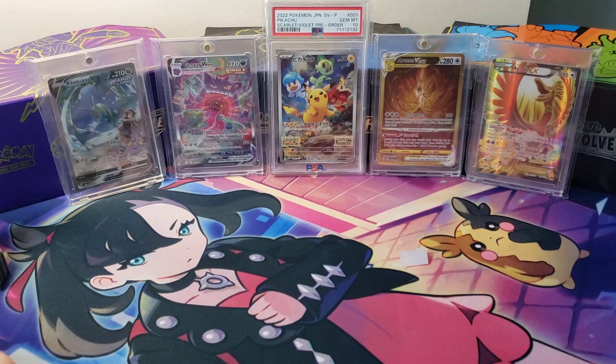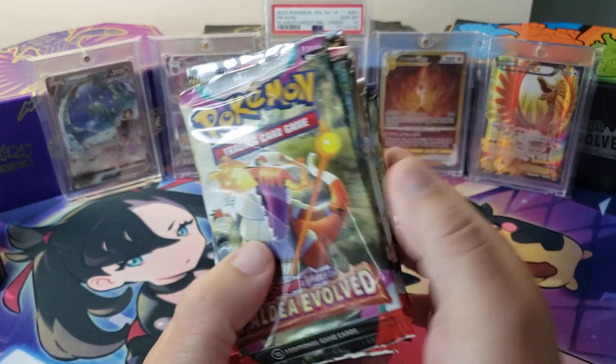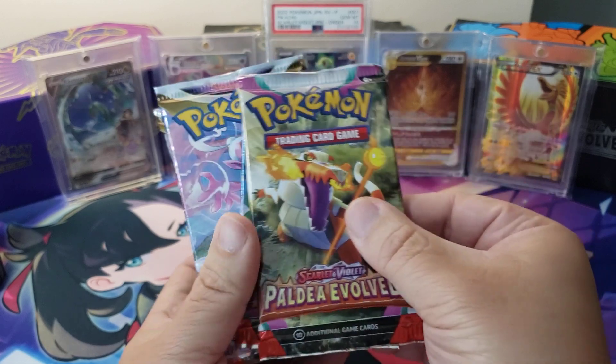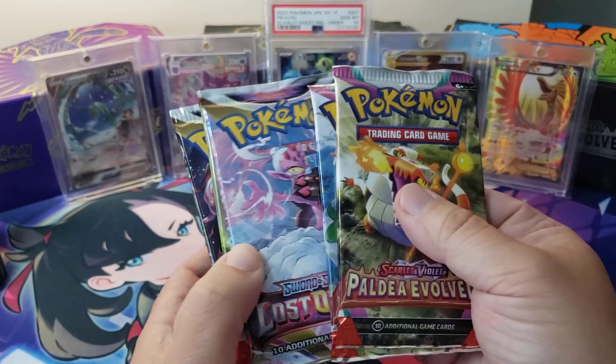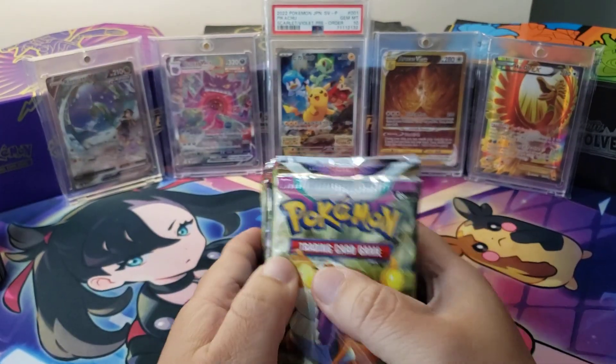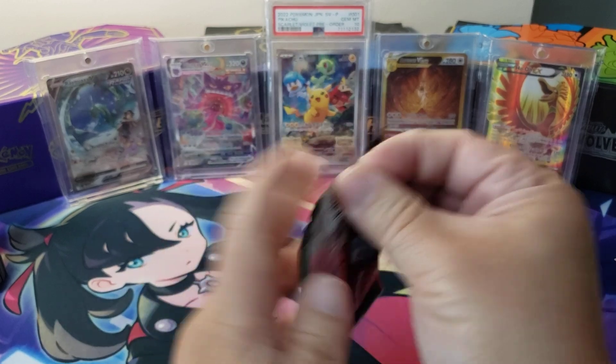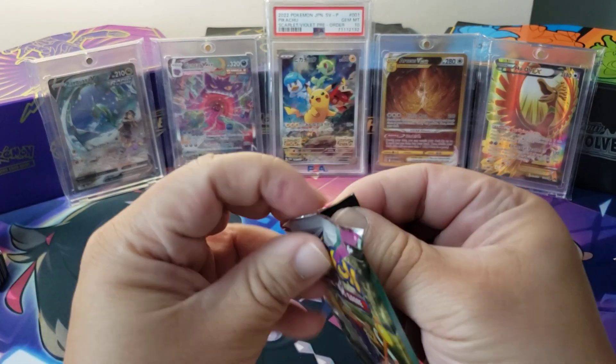Hey guys, welcome back to the channel. This is Marcus Aurelius, and today we are going to open up 17 packs of Pokemon cards. There's going to be 7 Paldea Evolved, 5 Lost Origin, and 5 Scarlet and Violet, and I've already mixed them together. We're going to alternate, other than the first two packs which will be Paldea Evolved, just because that's how the numbers work. Let's go.